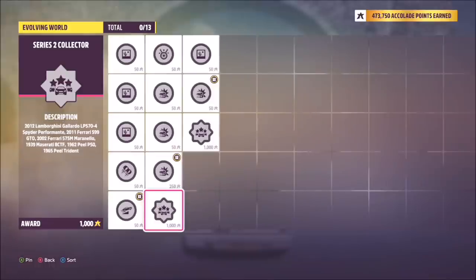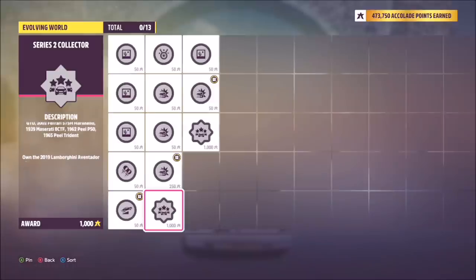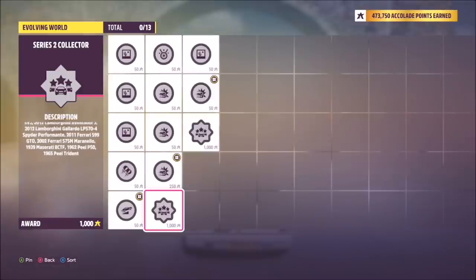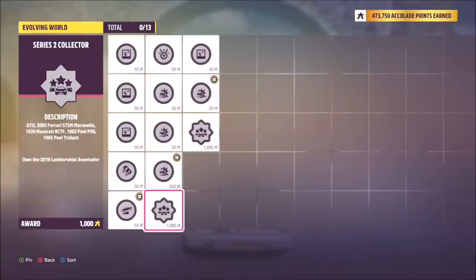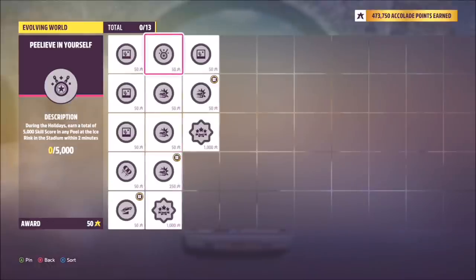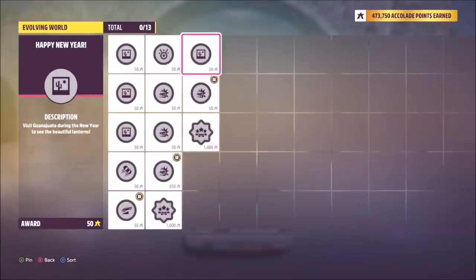There's a series 2 collector challenge which wants you to own the 2019 Lamborghini Aventador SVJ, the 2012 Lamborghini Aventador J, the 2012 Gallardo LP 570-4 Spyder Performante, the 2011 Ferrari 599 GTO, the 2002 Ferrari 575M, the 1939 Maserati 8CTF, the 1962 Peel P50, and the 1965 Peel Trident — so all of those will be added into this season's events.